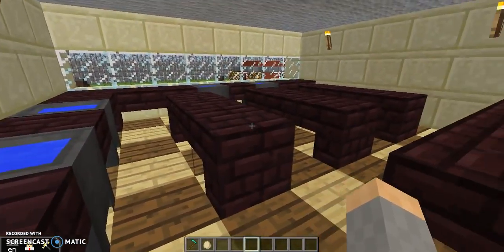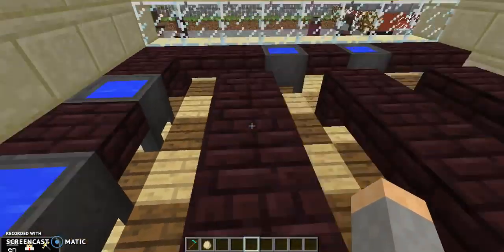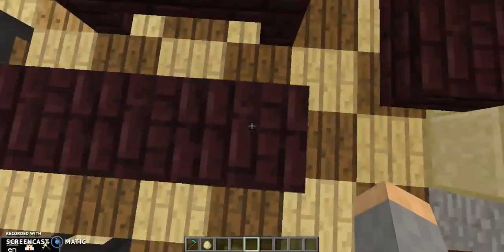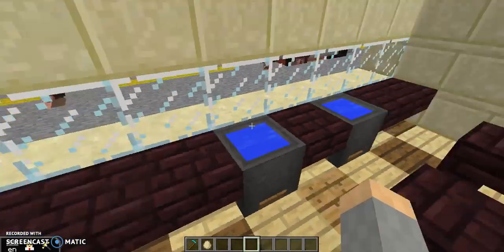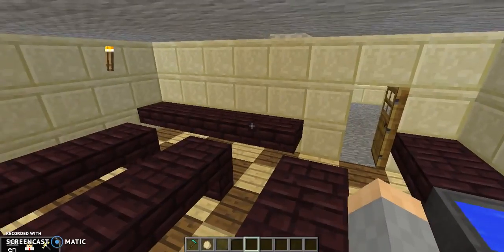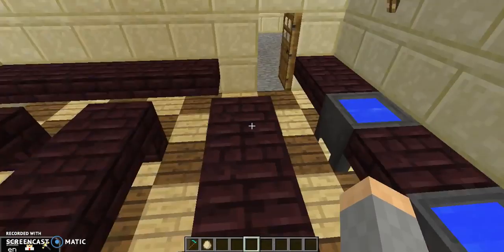We've got this science room, and this is Miss Weiss's room. Usually she doesn't let us jump on her desks, but she isn't here, so we're going to do it. This is one of the only fully furnished rooms in the building. We have desks, counters, sinks — everything that is in the science room — along with this checkered floor.